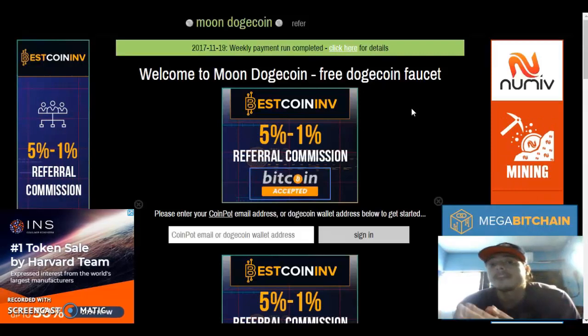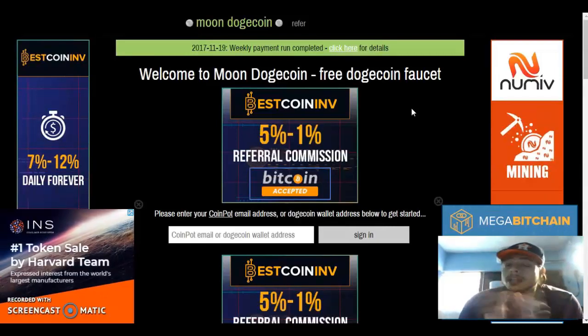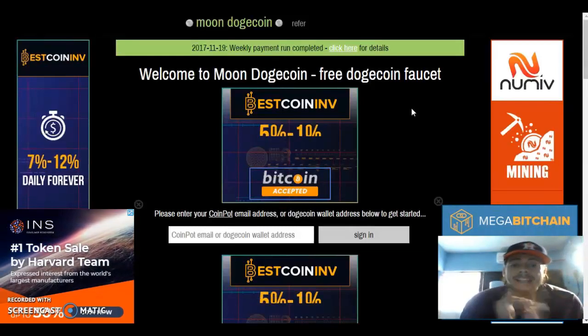So free Dogecoin faucet, claim every five minutes. This is perfect for me because I could claim at least once every 24 hours and I'll still get my Dogecoin stacking up. Anyways guys, how to register.